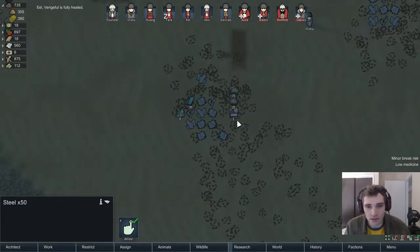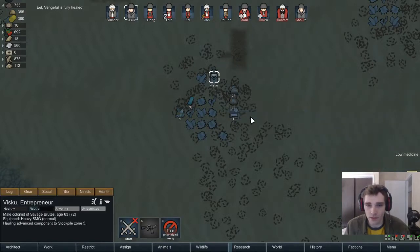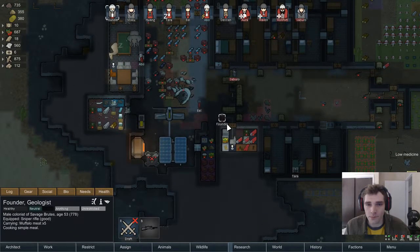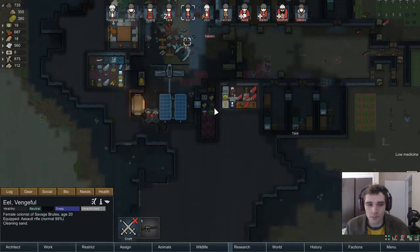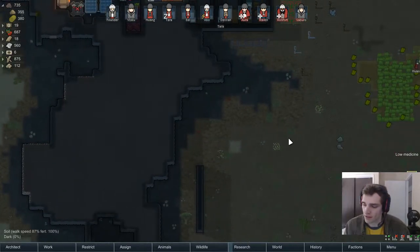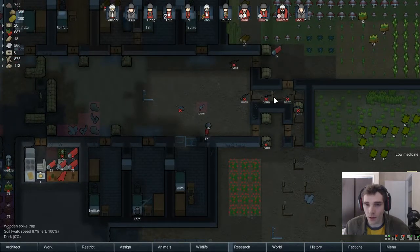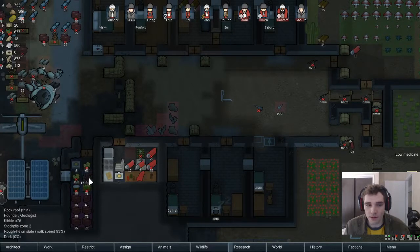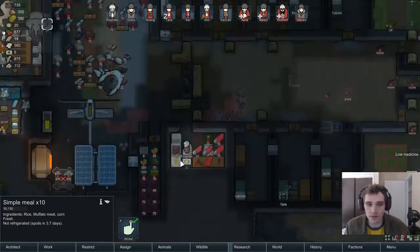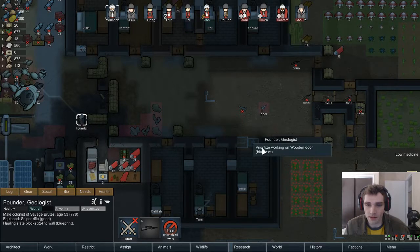I think we're getting this advanced component now. I'd like someone to come down here and grab these components for me — that seems semi-important. There's a bunch of weapons out here just kind of rotting away. He's making meals, but they aren't in the right position. I'd rather have you work on this quickly.